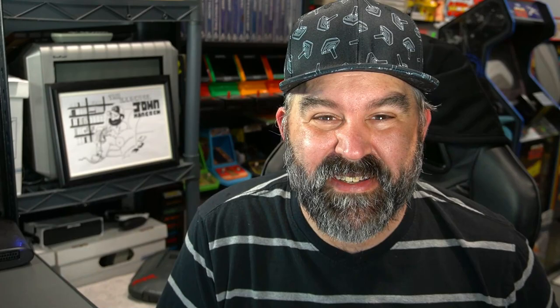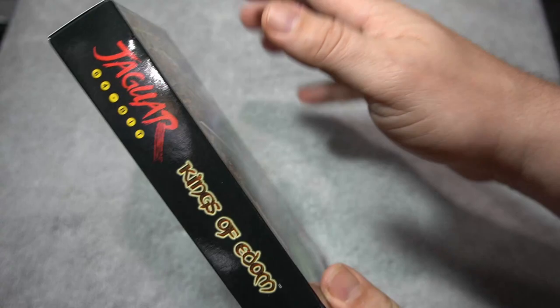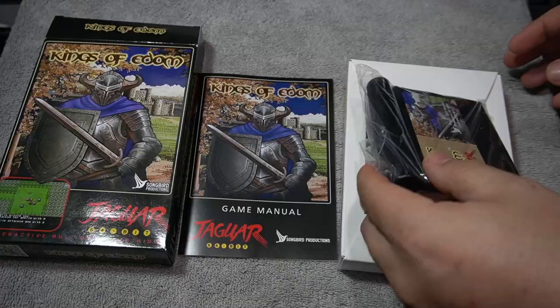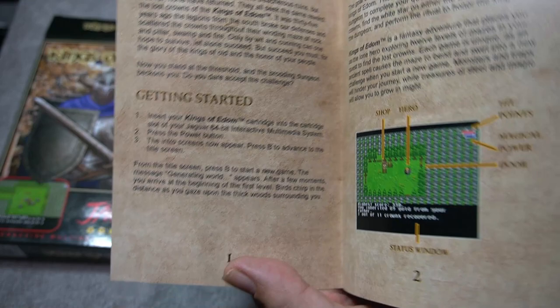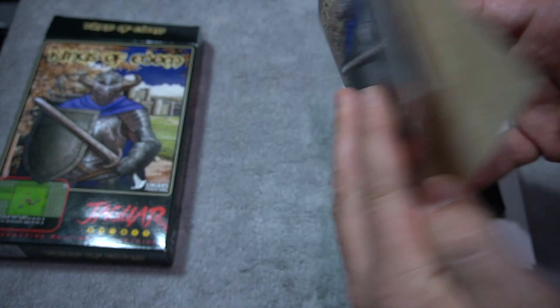I'm going to unbox it and show you some basic gameplay. One thing about Songbird Productions boxes is they look like a retail release — just amazing. I found out about this project on Atari Age, like many other projects. It comes in a black cartridge, with a tray, a bag, and a full color manual. The manual is important — read it and remember the controls. It talks about the different enemies, stats, and things you can find in this game. Very helpful.